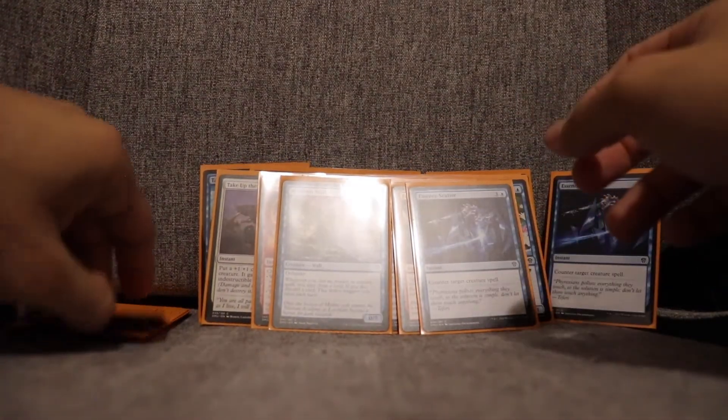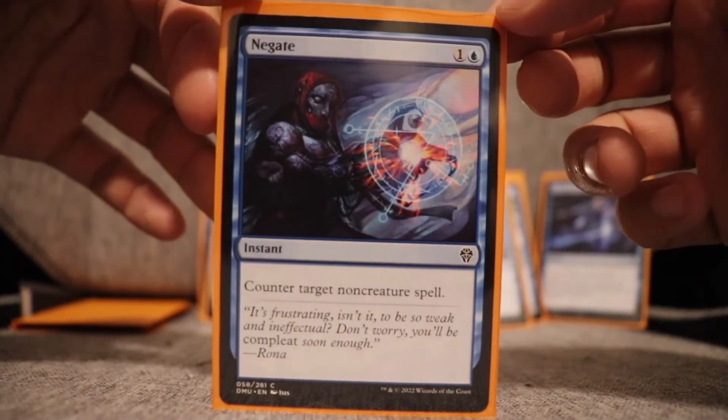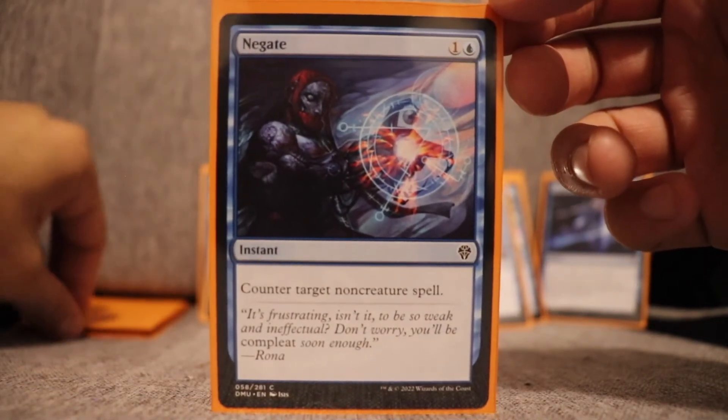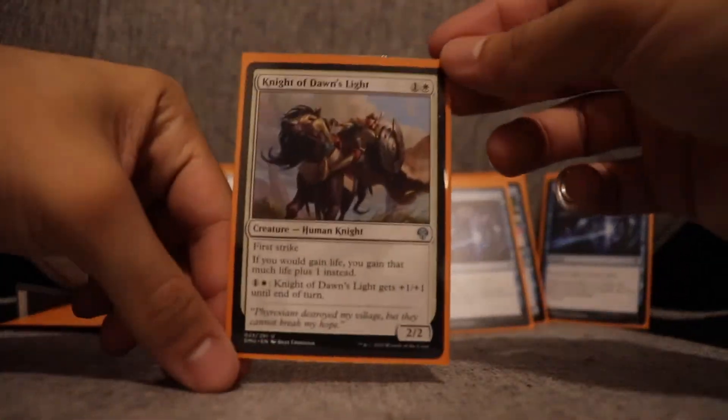Negate — I had at least two Essence Scatters in the deck. I think I used Negate once and it was nice. Taking the discount from Haughty Djinn and being able to cast these spells for just one blue mana was great. I really enjoyed running a lot of counters in this deck — it was a lot of fun to play that way.